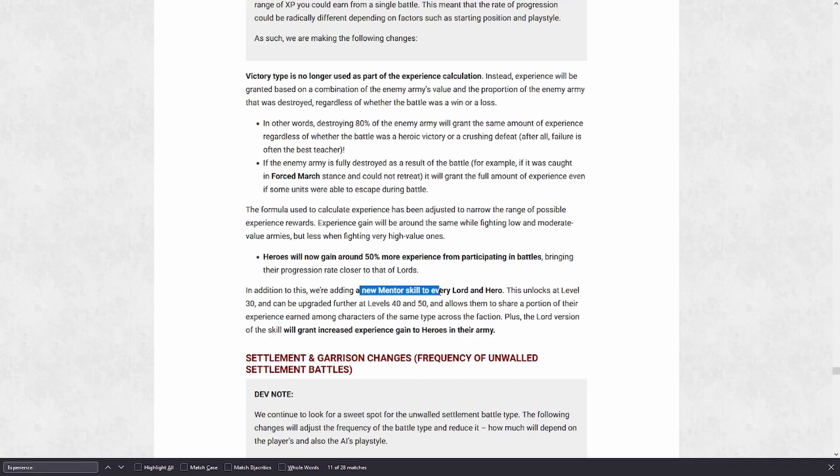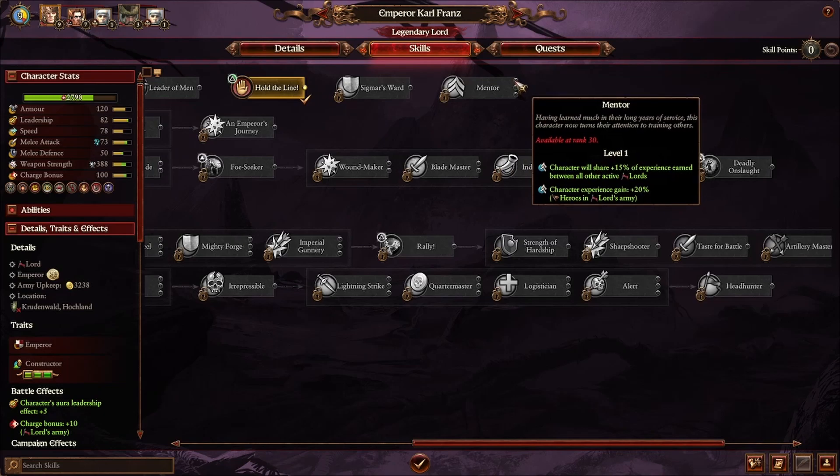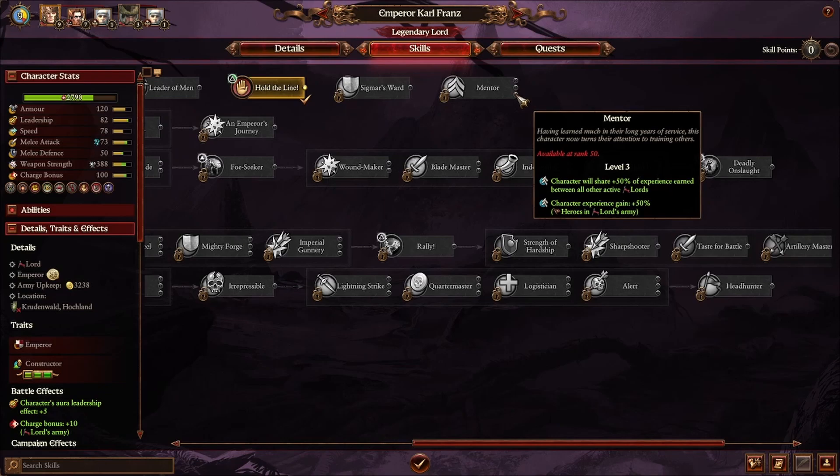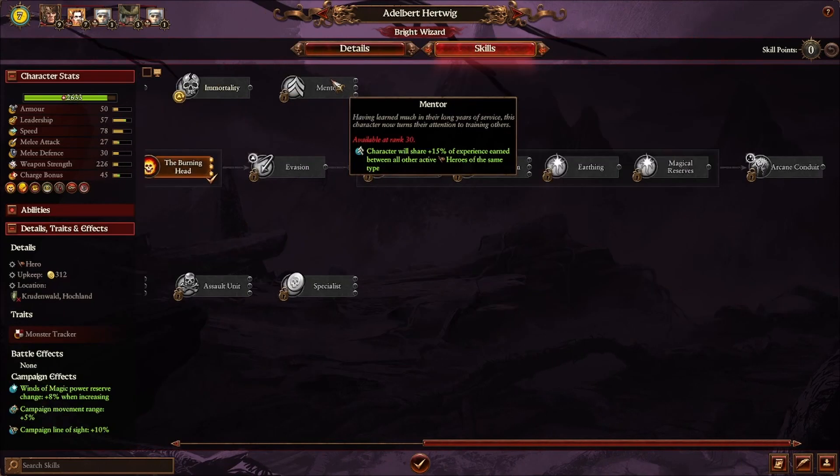There's a new mentor skill that really caught me off guard — I didn't expect this and I think it's actually a cool change. All lords and all heroes in the game now have this skill, which gives them experience sharing across the entire faction. Once you get a lord to level 30, they can share their experience gains with all other lords in the faction that are active, and this gives an additional boost to heroes in your army as well. At levels 30, 40, and 50 you can get different tiers of this ability, so it can be really strong. For heroes, it does specify that it's only between other active heroes of the same type — so mages, warrior priests, witch hunters as Empire examples — it only shares experience between the same hero type.